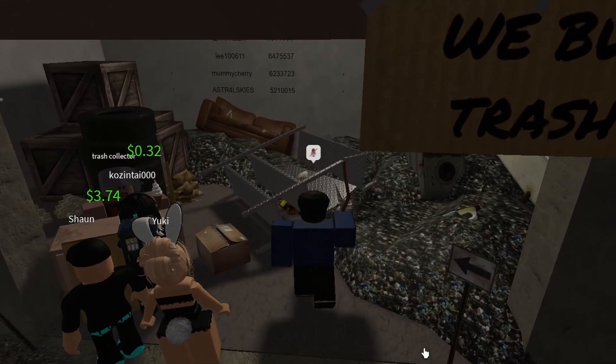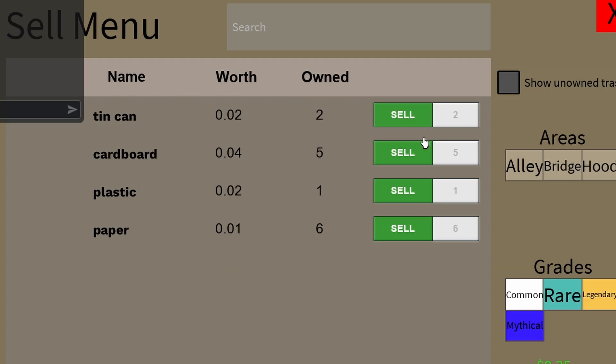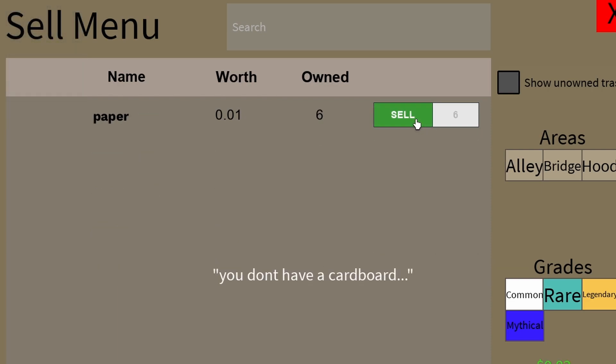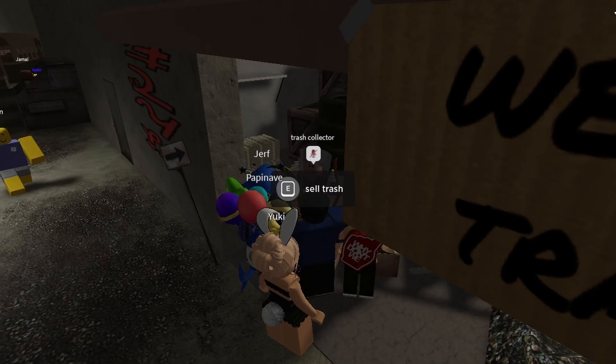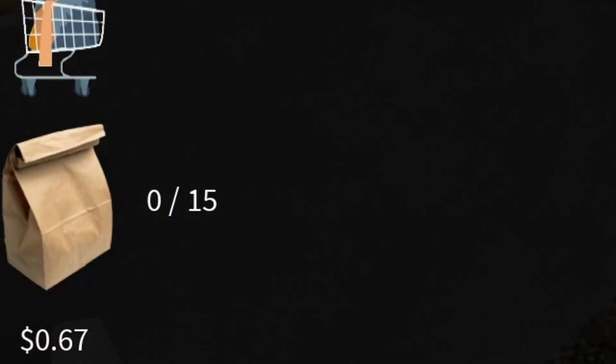Then I went over to the trash collector. I collected a scrap piece of metal, 2 tin cans, 5 pieces of cardboard, some plastic, and 6 pieces of paper. I sold it all to the trash collector for a total of 67 cents.